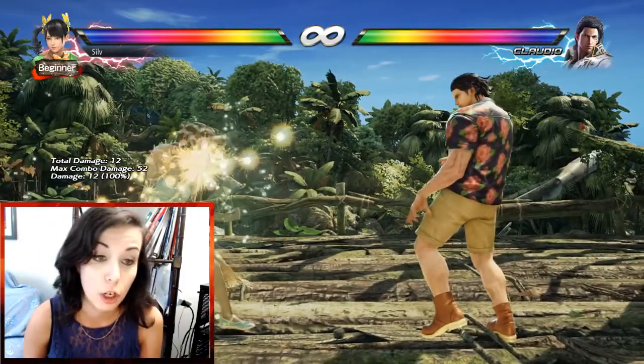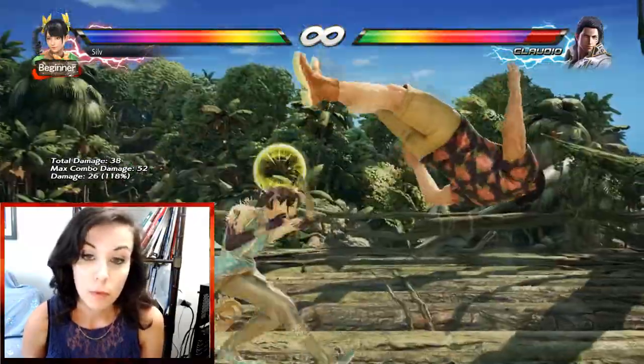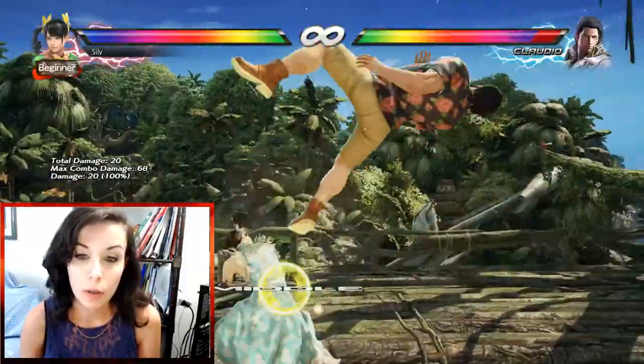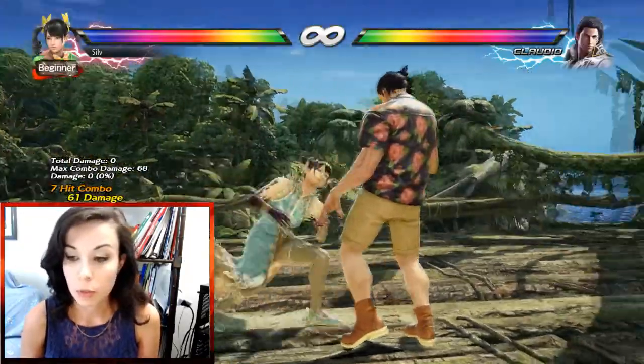Another good buff she got — well, it's an adjustment. It's Rising 3. The stagger is better now, so it's easier to combo after that. That's pretty much it — it's easier for people to use this.